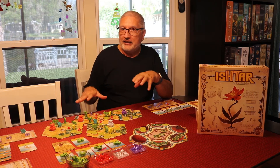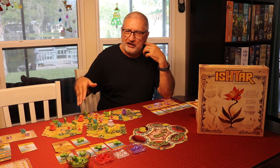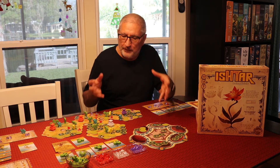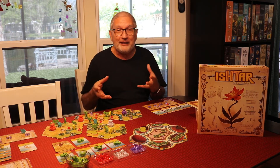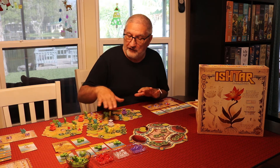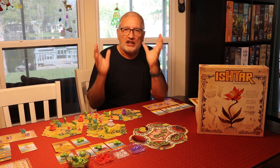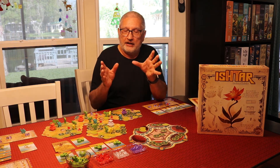You select a tile and place it on this modular board, which can be laid out in any configuration you like. We've only played this game three times and I've liked it more and more each time. It's an area control tile placement game — it feels a lot like chess when you're playing because you really have to think about your move. When you select a tile, you're trying to build around these fountains, because different colored fountains have different point totals. The fountains are also placed out randomly each game, which I love.